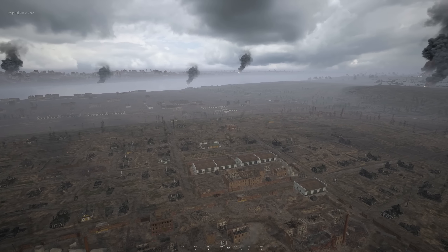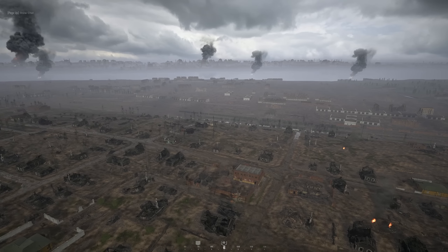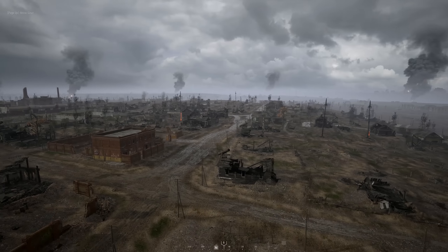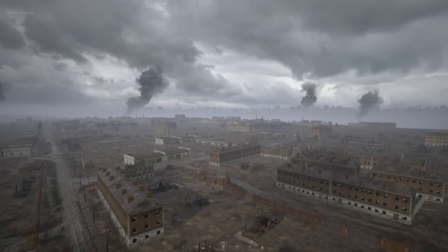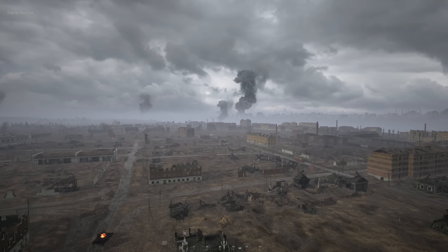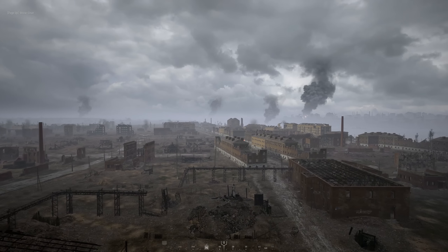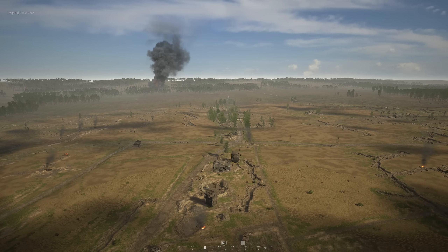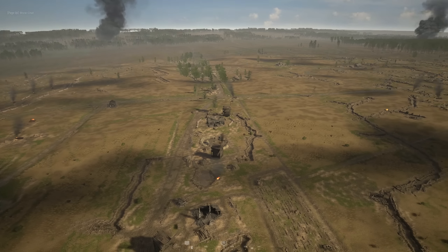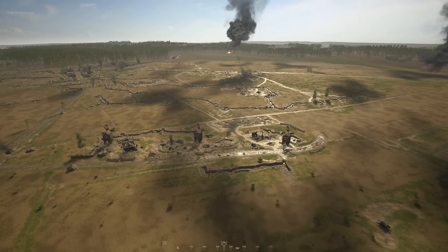Over on the German starting area there's an interesting industrial factory area, but the star locations of this map are really on the Soviet side. When Stalingrad initially launched on PC it was called 'Stuttergrad' because it performed really badly. That performance issue is probably the main reason it took so long to get to console, but it's a map I really enjoy.